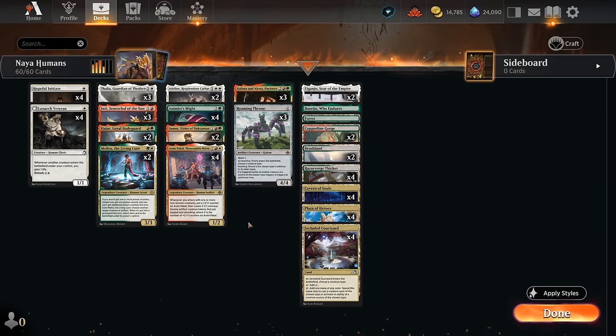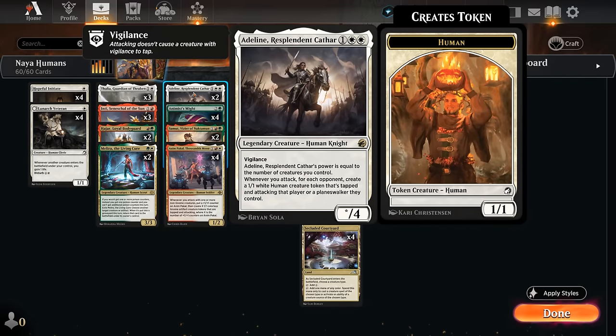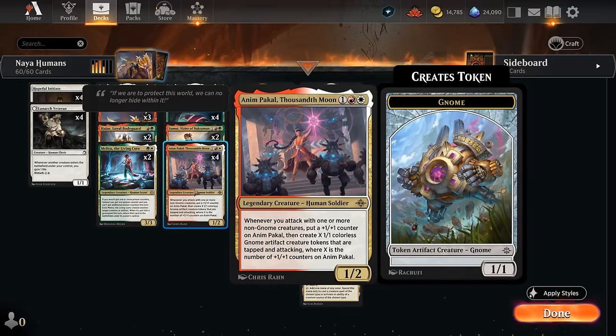One of the main centerpieces is Anim Pakal, Thousandth Moon — a 3-mana 1/2 legendary human. Whenever we attack with one or more non-gnome creatures, we put a +1/+1 counter on Anim and then create X 1/1 gnome creature tokens that are tapped and attacking, where X is the number of counters on Anim. We'll initially only get one counter, but we can already get one the same turn we play Anim if we can immediately attack with a creature — similar to Adlin, another card in the deck which can make 1/1 human tokens.